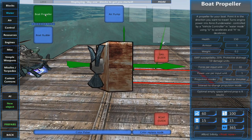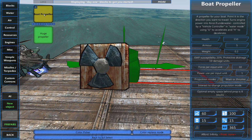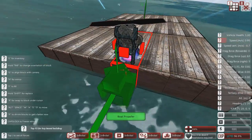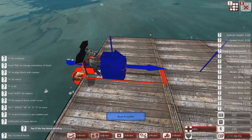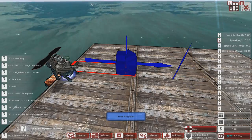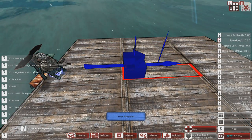If we go into the propulsion menu, you'll notice that a vehicle like this one needing a propeller will require power — force input per input unit and power use per input unit. On the right-hand side you'll notice four icons in the bottom right corner: the top one is ammo, then oil, then power, and the last is your character's experience. The main important parts for your vehicle are oil and power.